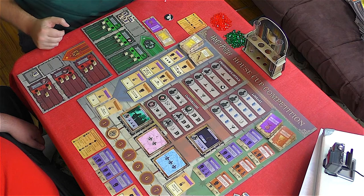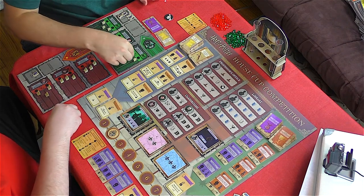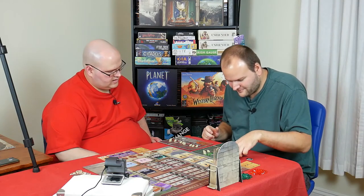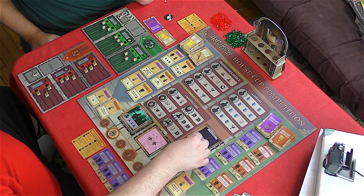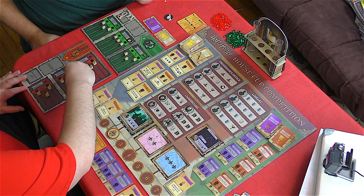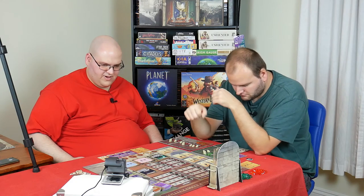Draco is going to go here — I owe two knowledge and one magic. He can level up twice. I'm going to go to Charms, both levels. Then Ron is going to go to this space, pay a knowledge, to get Hermione up to level three in Potions.